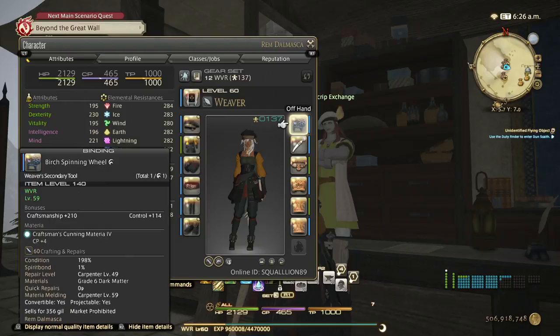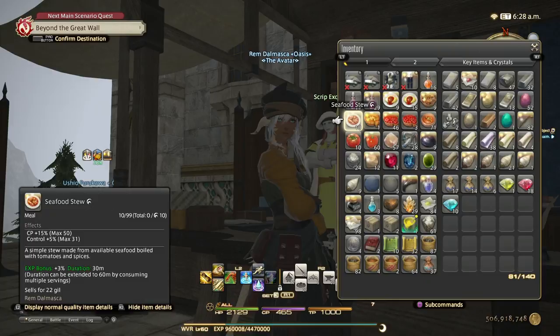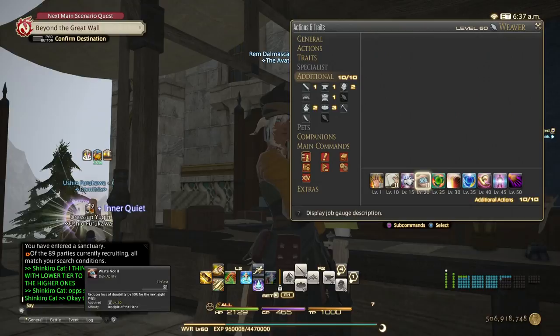Right now I'm using seafood stew as food. You can also use the food you can buy in Kugane — the Culinarian Guild sells really good crafting food. Use the one that gives 47 CP; it costs 2k gil. So if you don't have access to seafood stew, that works just as well. That's the gear and these are my additional abilities.